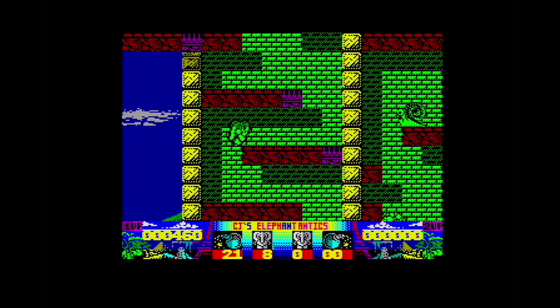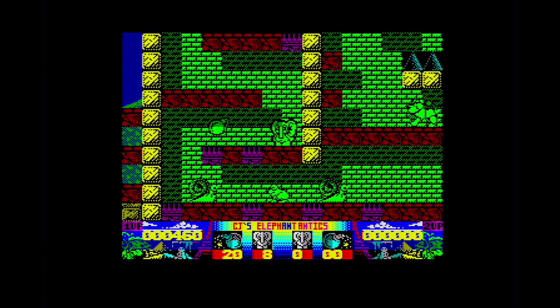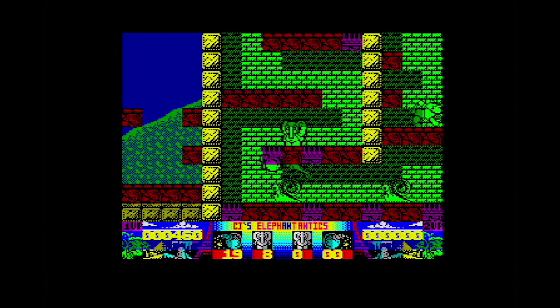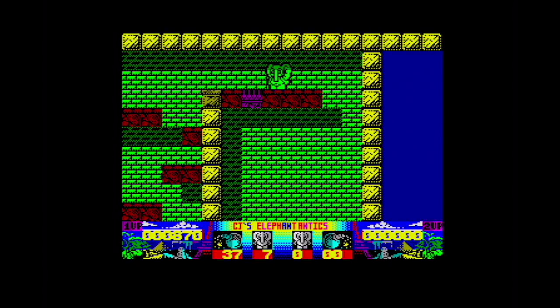There we go. And there's quite a lot of that in the game. A lot of the baddies take more than one hit to kill when you fire your peanuts at them. So bombs are useful because they kill with one hit. We've only got a limited supply — I've got 18 left there, 17 now. And when you jump any distance your umbrella comes out and you can float down, which is also controllable.